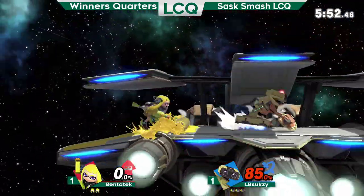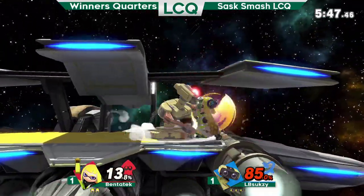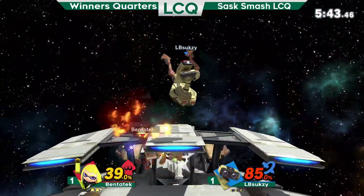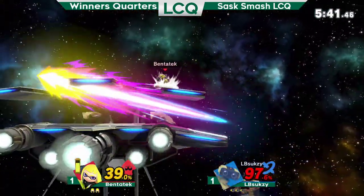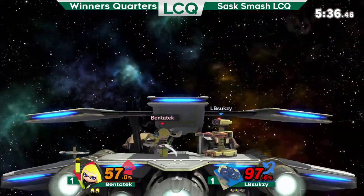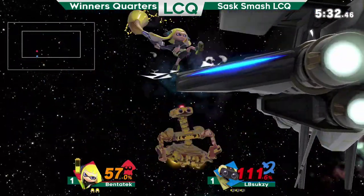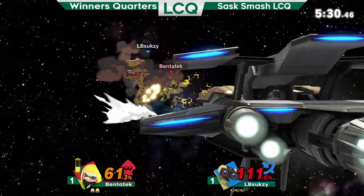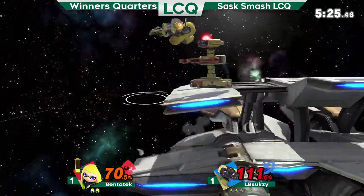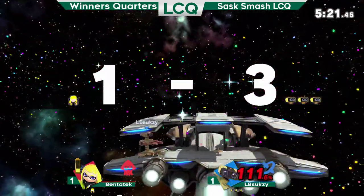Great punish on the jab. He Z-drops the gyro to punish the roller — that was really good, and he gets the grab. But the platform — Benetech there. The Rob can full hop nair to get even more damage if they know there's going to be a tech. Up air through the stage — another reason why Lylat is so good for Rob. Another back air that kills at like 70.